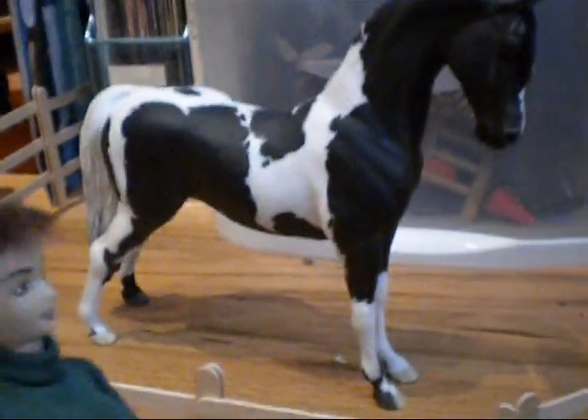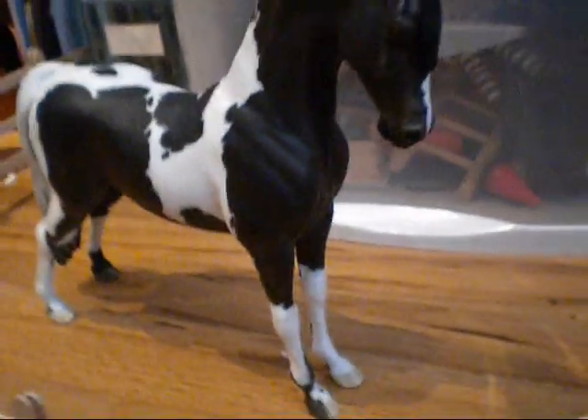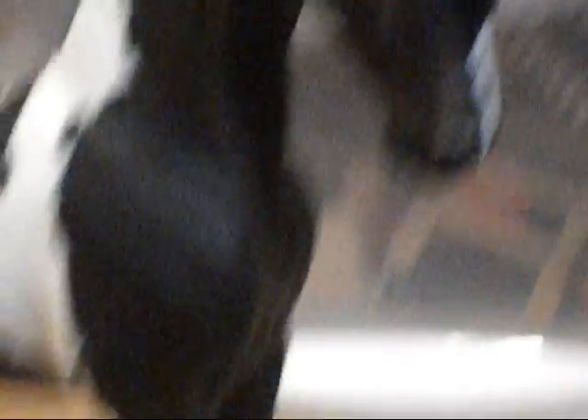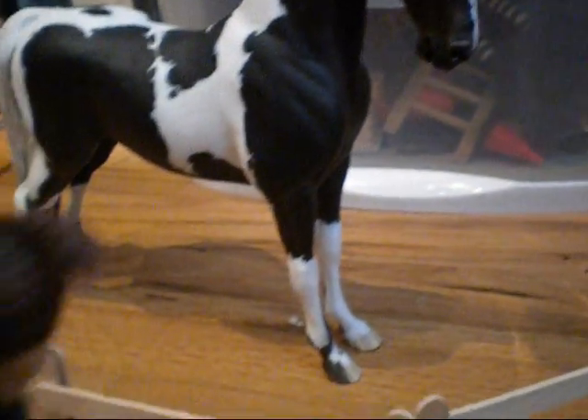We're going to go over here to our next pasture, which is a single pasture. Inside we have Rehan, which means a gift or a blessing from God. He's awesome, we love him — look at his face, he's so cute. We can't wait to show him. We're going to show him in March and in January, and we think he's going to do awesome.